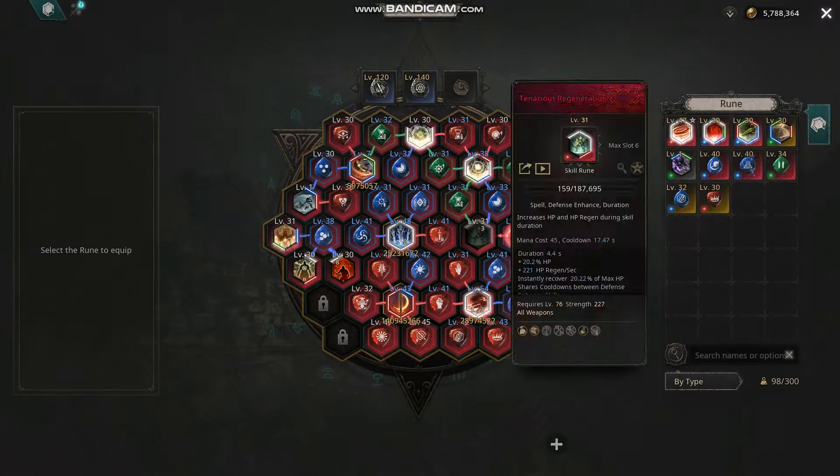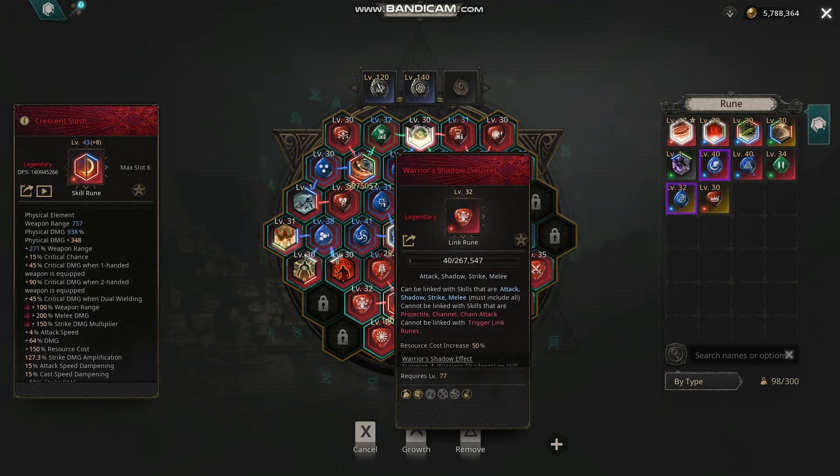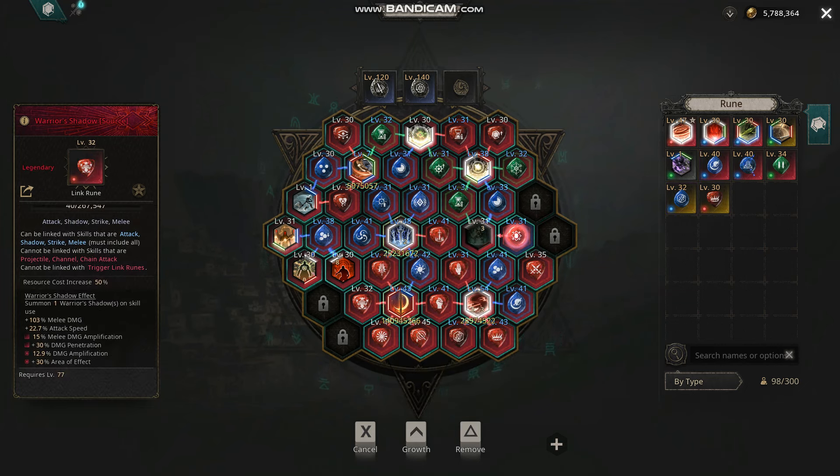I'm going to make a quick video today looking into Crescent Slash with Warrior Shadow. Warrior Shadow is a brand new skill rune for Season 4. It is an attack, shadow strike, melee rune. You must have all those tags in order to use the rune, but you cannot use a trigger link rune, so you need another link rune — another skill to put in there.